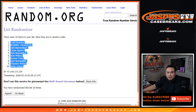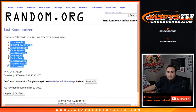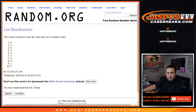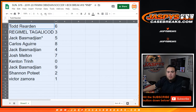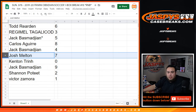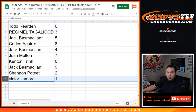Todd gets victor. All right, on the numbers 0 through 9: Todd with 6, Regiment with 3, Jackie at 5, Carlos with 8, Jackie at 4, Josh with 7, Kenton with 0 — so any redemptions will be yours — Jack with 9, Shannon with 2, and Vicky at 1, so any ones.